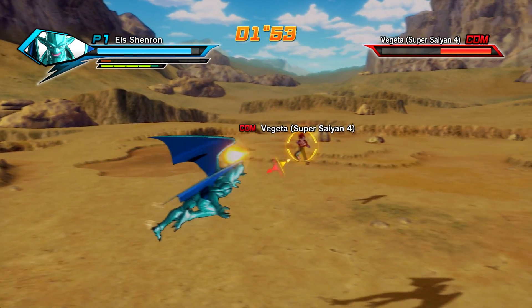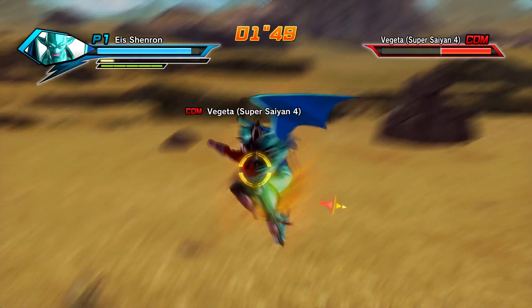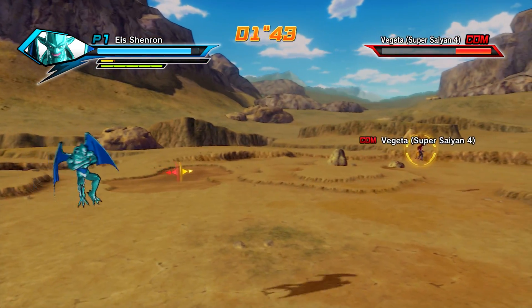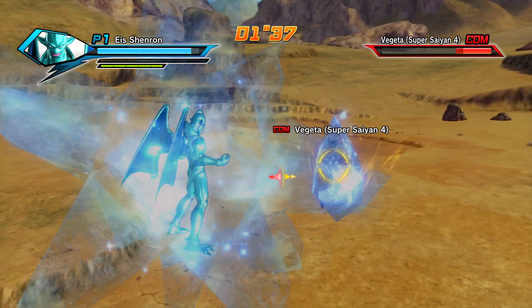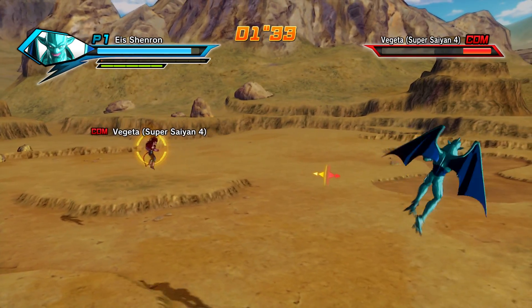I can't really show off Ice too well because he keeps on running away. Stop the madness. We've already seen Evil Eyes, so I'm not going to showcase that. I thought I could combo into it, but he just keeps on running away. Okay, there we go — so that's what Ice Field does. We've already seen Evil Eyes because Nova Shenron had it.